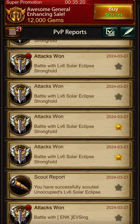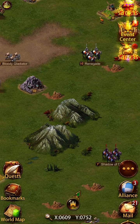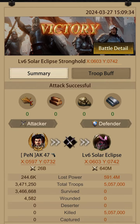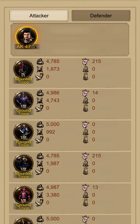Do not send one straight march — make sure you are sending mixed troops with layers. But avoid your siege machines, because once you get a wounded siege machine you have to spend your gems to heal them up.